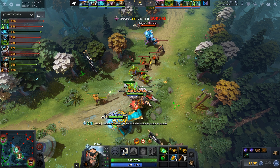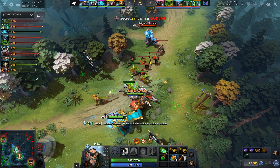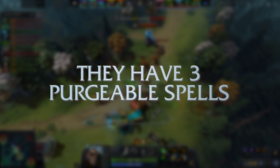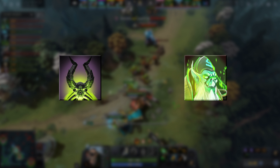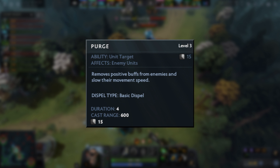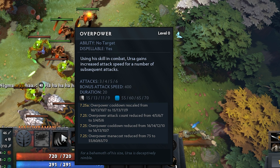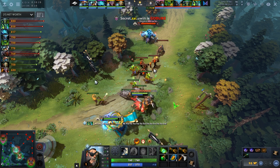Why did Matumaman rush a Necro 3 without buying other items first? They have two sources of ethereal — Decrepify from Pugna and Ghost Shroud from Necrophos. The Necro 3 archer, the blue one, has a purge ability that can purge both. You can also purge Ursa's Overpower — a lot of people don't know this. It's the same reason Enchantress doesn't always do badly against Ursa. So he goes for that item this game.